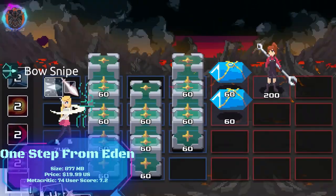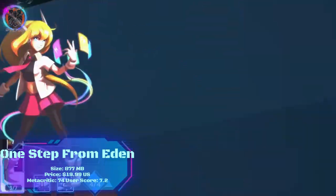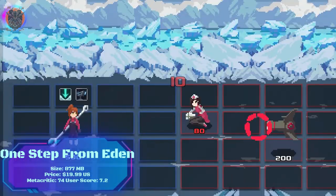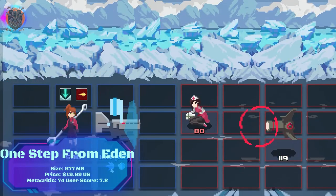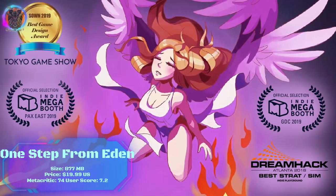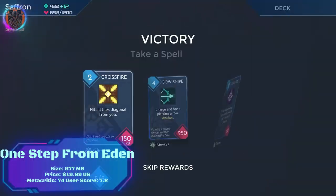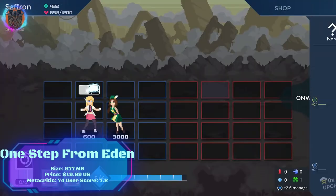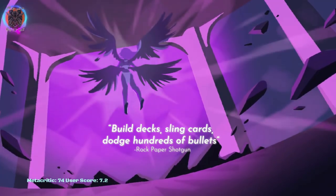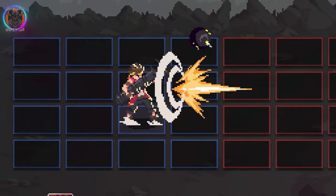One Step From Eden is a deck-building roguelike action game with a unique blend of real-time strategy and bullet-hell combat. The game features a cast of nine playable characters, each with their own unique deck of spells and abilities. You'll need to master your character's abilities and build a powerful deck in order to survive the ever-changing battlefield. One Step From Eden is a challenging game, but it's also incredibly rewarding with over 200 spells and 100 artifacts to collect, there's always something new to discover. If you're a fan of deck-building games, roguelikes or bullet-hell shooters, then you'll definitely want to check out One Step From Eden.